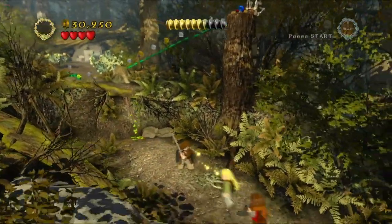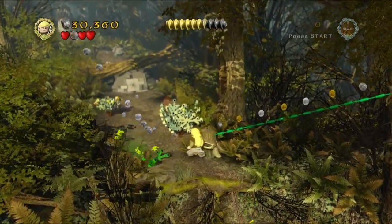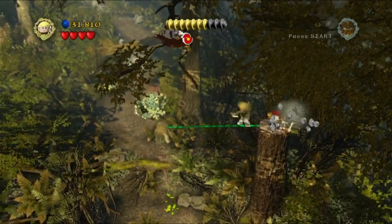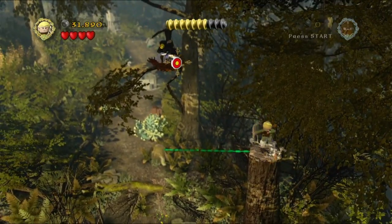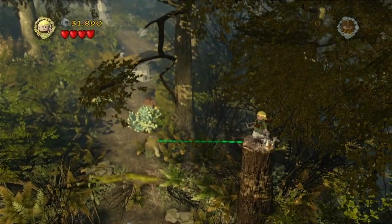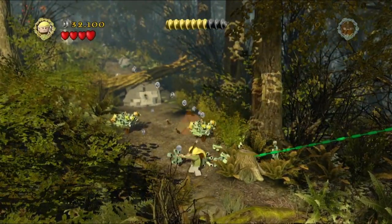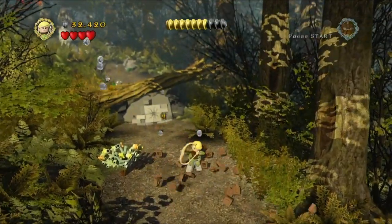A little bit further up this hill, we'll use Legolas to jump up top with his hooks. Then we can actually walk up this vine here. Shoot that bird's nest up top and that'll drop down, breaking into some parts, which will build up into a little trampoline that Gimli and Aragorn can get up on - because obviously they don't have the same hooks as Legolas. Legolas is just built different.